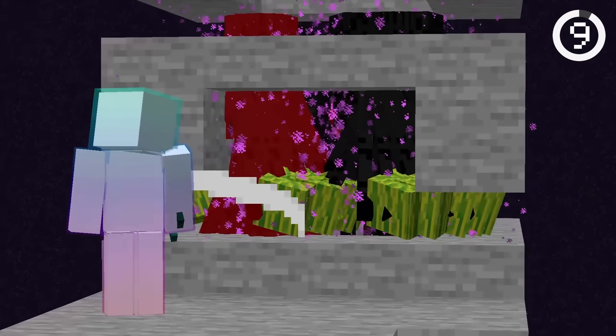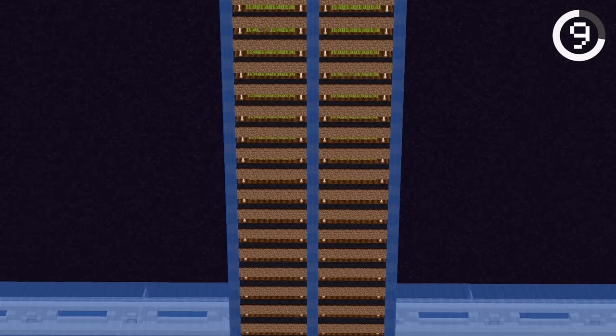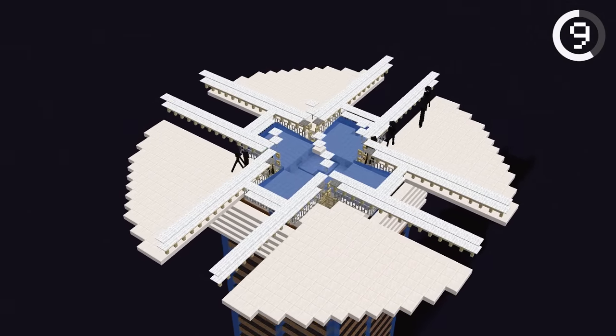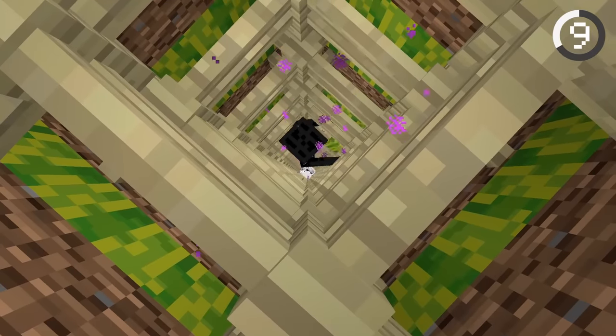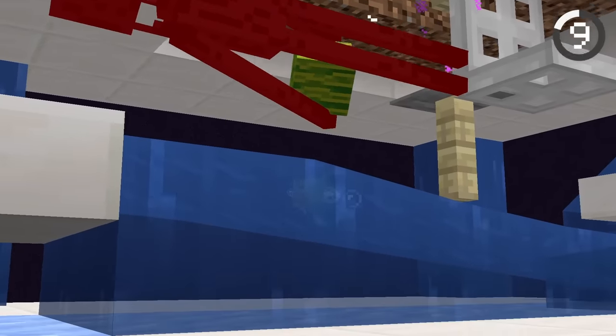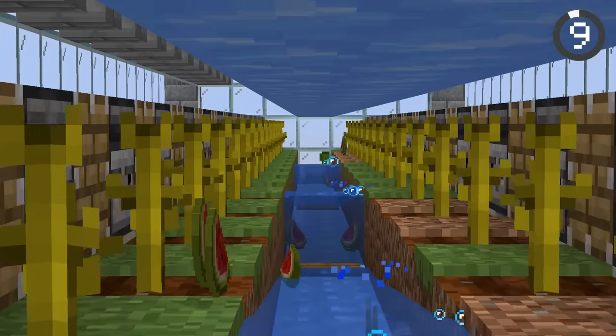This is a melon and enderpearl farm. Although a strange combination, it works surprisingly well. It combines a normal enderman farm with melons growing nearby. As endermen run to the kill chamber, they pick up the melons, so you'll get full melon blocks instead of slices like in a normal melon farm.